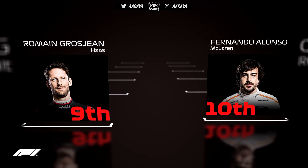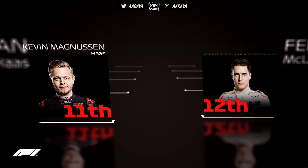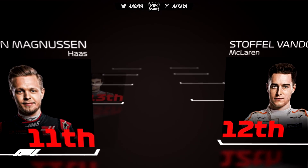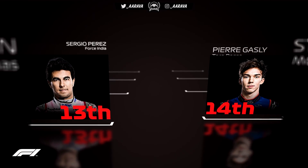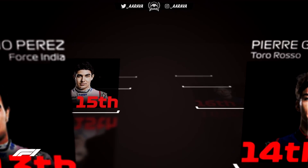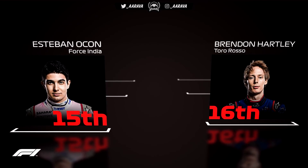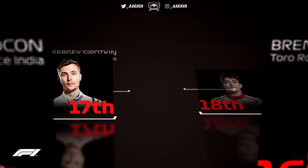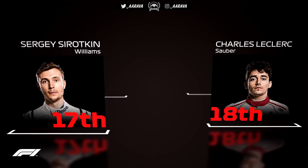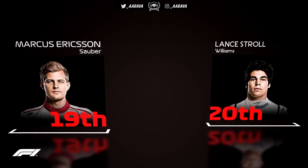In ninth place is Romain Grosjean in the Haas, and ourselves in tenth playing as Fernando Alonso in the McLaren Renault. Kevin Magnussen is right behind in P11 and our teammate Stoffel van Doorn in P12. Sergio Perez is 13th, Pierre Gasly a fantastic P14 ahead of Esteban Ocon and Brendan Hartley in P16. The Toro Rossos are catching back up to Force India. P17 is Sergei Sirotkin in the Williams, Charles Leclerc in P18, and the last row is Marcus Ericsson and Lance Stroll.